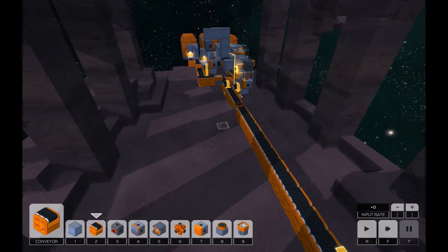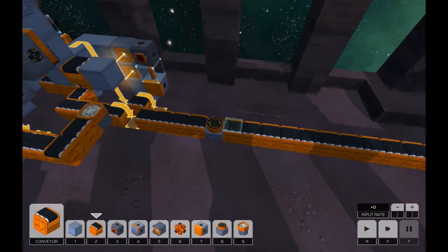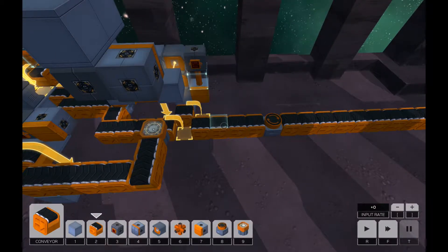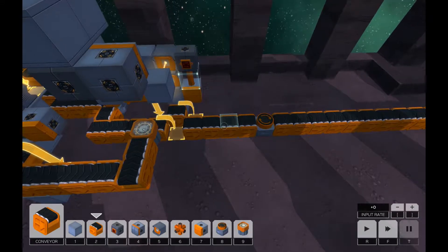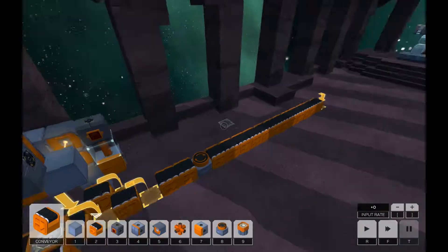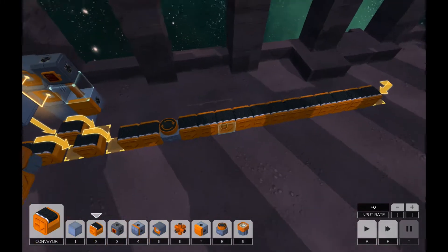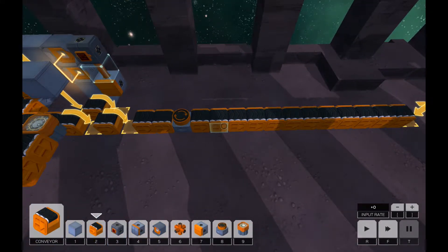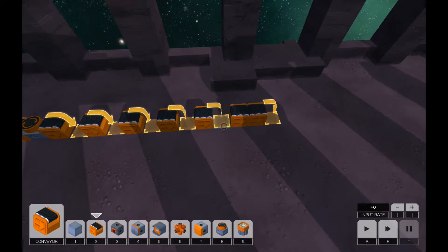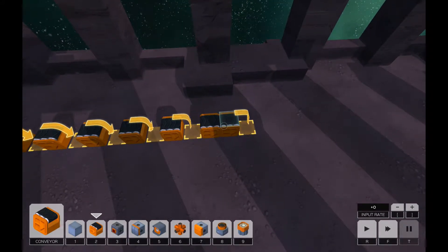It would also be a really cool thing if there were detector blocks such that you could have multiple kinds of items on the same conveyor belt — that would be pretty cool, because then you'd be able to bring the gun and this piece over there separately. But yeah, we can't really do that. Okay, let's make the turn here.